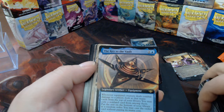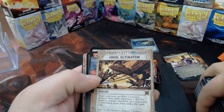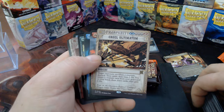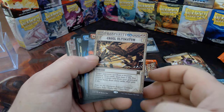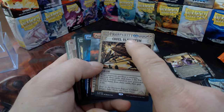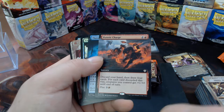Mercenary, mercenary. The Key to the Vault — a lot of keys in this set. Cruel Ultimatum — if you've never had this card resolve against you, it is a back-breaking card. It's not worth a lot of money anymore because it's been reprinted many times, but it is totally worth that cost. Pyretic Charge.